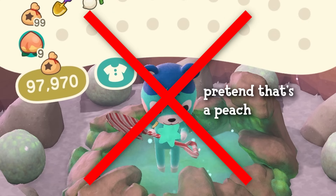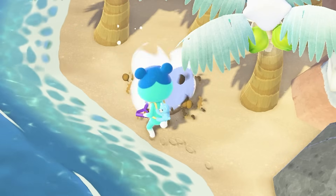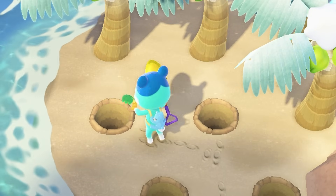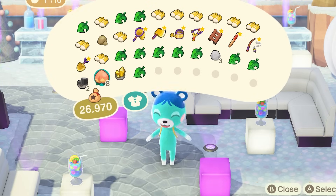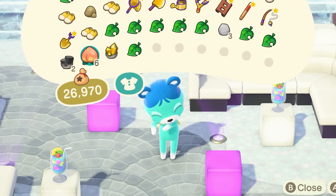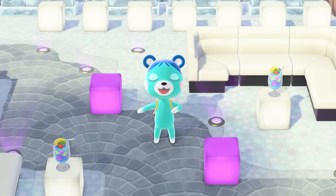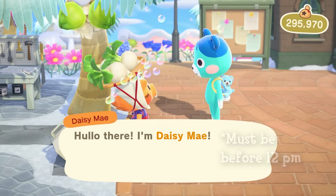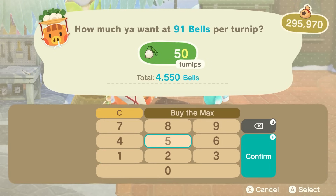My next pro tip is to never eat fruit. If you want to break rocks to move them or dig up a tree to plant it somewhere else, you're going to need to eat something to get super strength. If you have a lot of trees you want to move and a lot of rocks you want to break, eating one piece of fruit one at a time is going to take way too long. So instead, time travel to Sunday and buy turnips from Daisy Mae. You don't need to worry about the stock market — you just need the turnips.